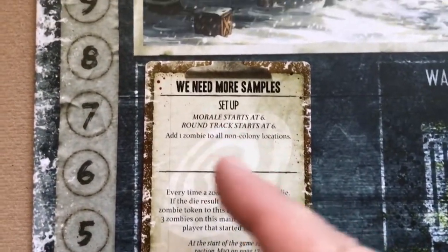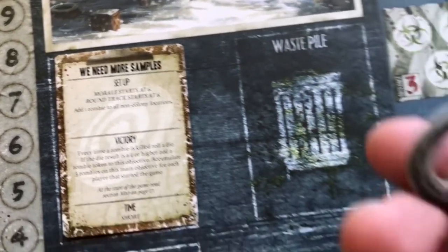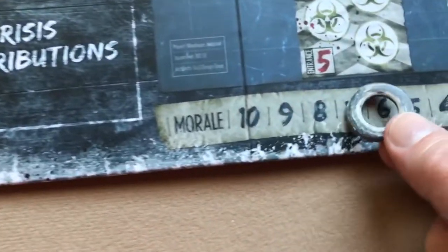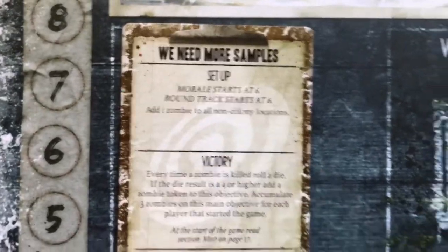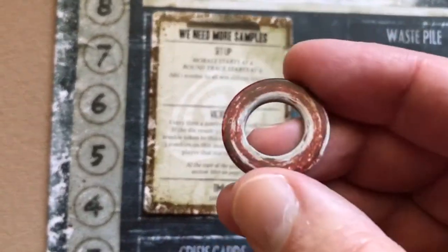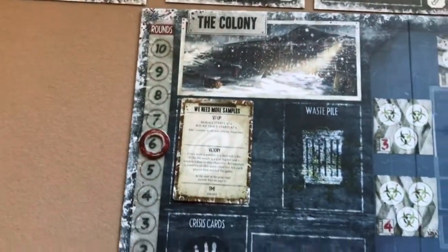The setup section says morale starts at six — use the blue marker on the morale track and set it to six. The round track also starts at six — use the red marker and place that at six on the round track of the colony board.